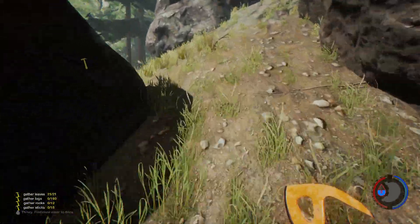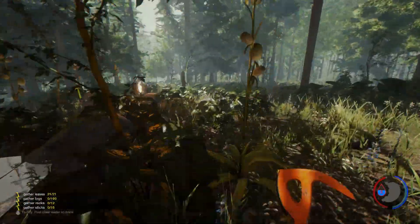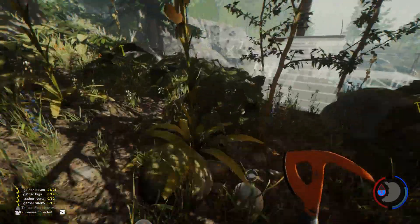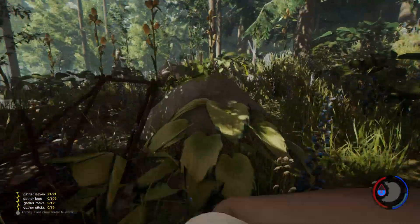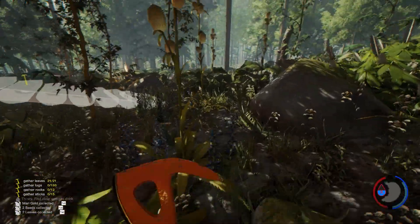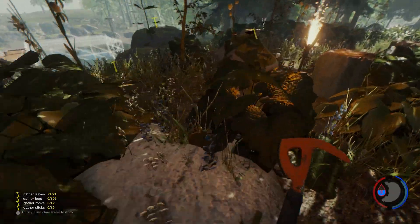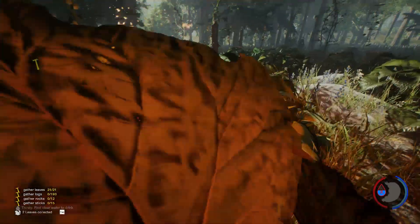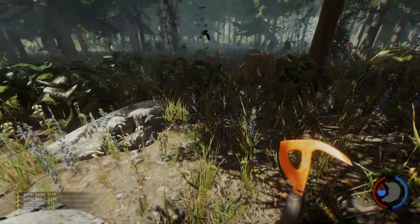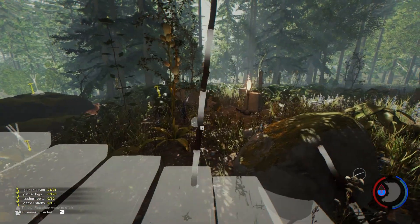I did a lot of grinding off camera, probably about 30 to 45 minutes worth, and I got a bunch of fires down out here. These leaves right here are really irritating - they hide the logs and get in the way. I actually have a log sled but the leaves kind of cover it. At one point I actually lost my log sled because I didn't know where it was. The problem with cutting down these leaves is every time I restart the game they come back.